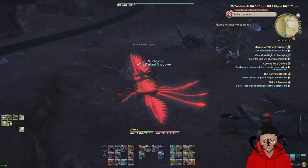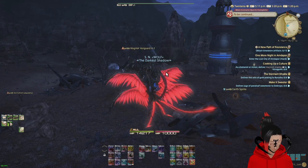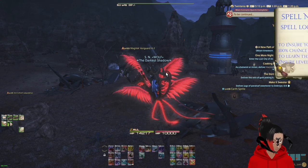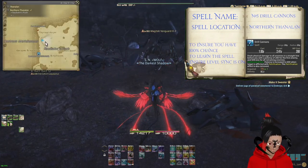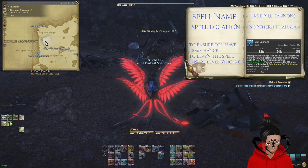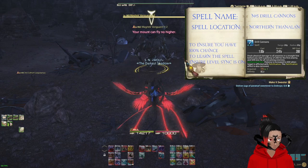Welcome guys, we are going to be getting Drill Cannons. There are two methods to getting Drill Cannons. The first method, which I will show you, is by coming to Goldenstannerland. You want to come around here, look where I am, and you want to fight the Magitek Vanguard H2.